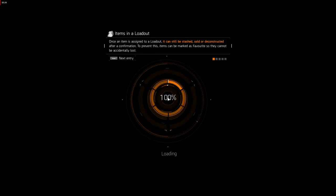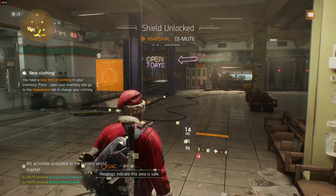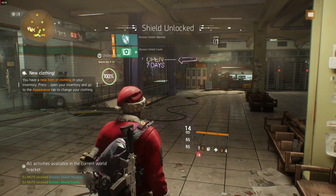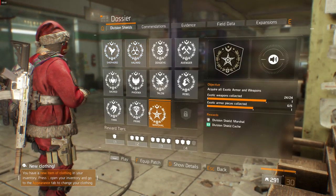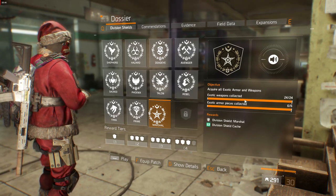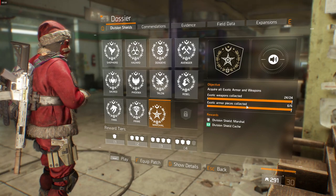Now back to the Martial Shield. The condition to unlock this shield is that you need to collect all 24 exotic weapons and exotic armor pieces. This is not something you can do in a day or two — it needs constant grinding of legendary missions, named Dark Zone bosses, or in the Underground.